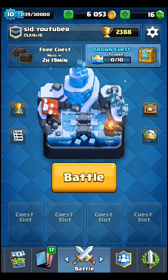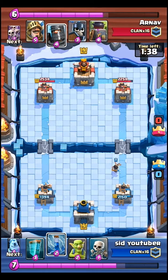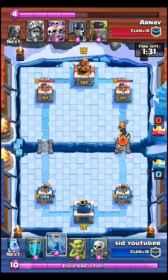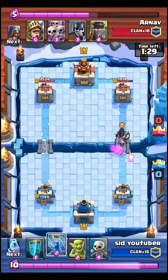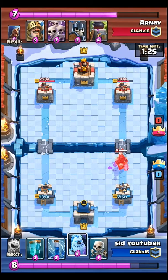Because her range exceeds the arena tower's range, the Princess can shoot at the arena tower without getting caught in its range. She has a damage per second of 46 — multiply that by three and you roughly get 140. She also has a deploy time of one second and can be found in Arena 7.